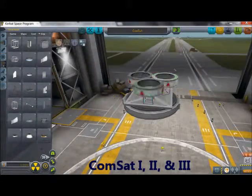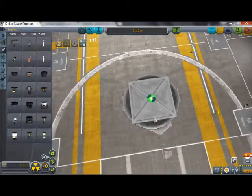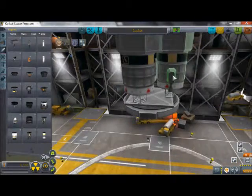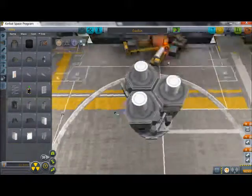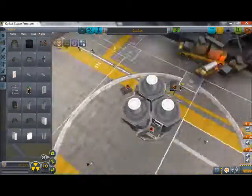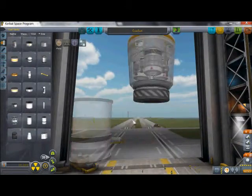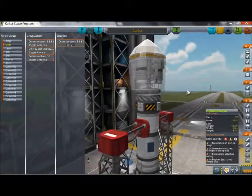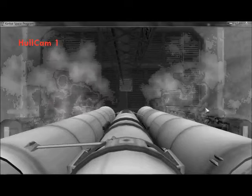Now to set up even more communication systems, the Kerbicans launched the ComSats 1, 2, and 3. These are going to go in a very high orbit — a Kerbocentric orbit, which is the height where the orbit of the satellites matches the rotation of Kerbin. These could have been launched separately, but to save on time and resources, the Kerbicans decided to launch them all in one vehicle. The launch vehicle also has a recovery system — that's why there are parachutes on the boosters.